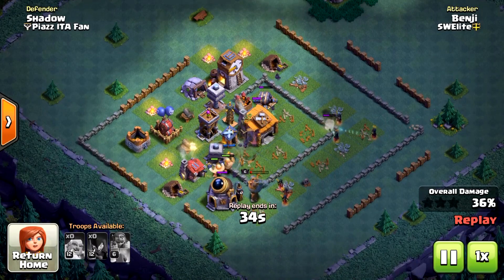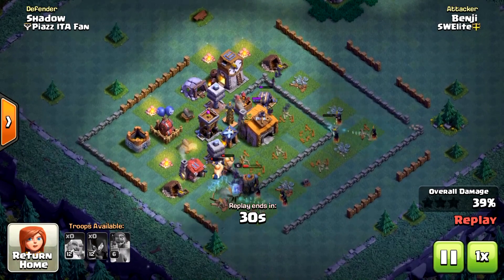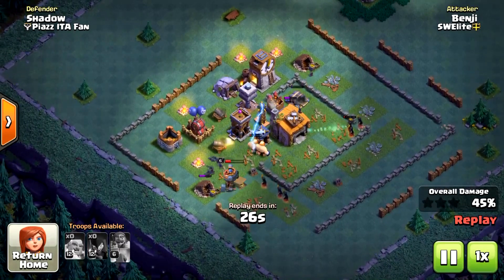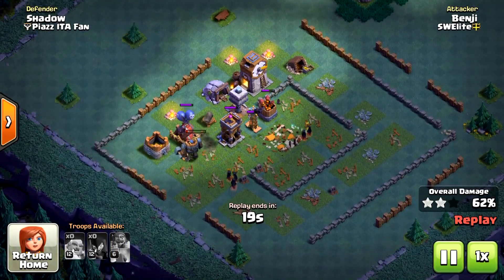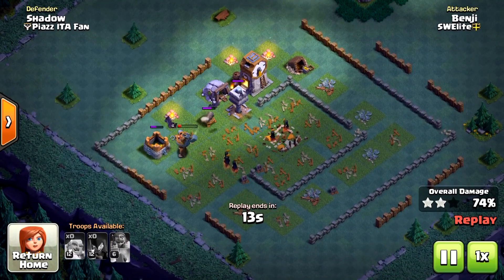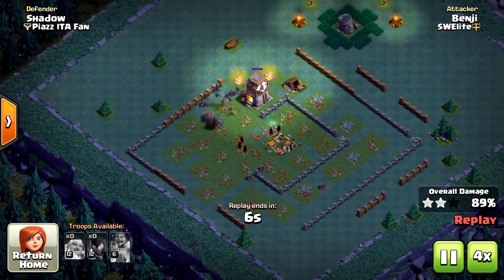Now there is nothing targeting the Night Witches and their Bats. The Battle Machine is regaining health and still tanking. All the Giants are now dead but we still have 5 Night Witches and the Battle Machine, which is not going to die. Basically this base was overwhelmed.